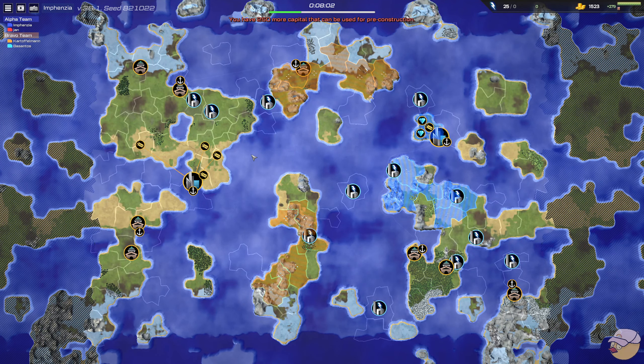Hello team and welcome back to another LionWarCast. This is your map today: a 2v2 between Imphensia and Blue and Yan in red on Alpha team, and Kartoffelmen in orange and Besantos in Teal on Bravo team.